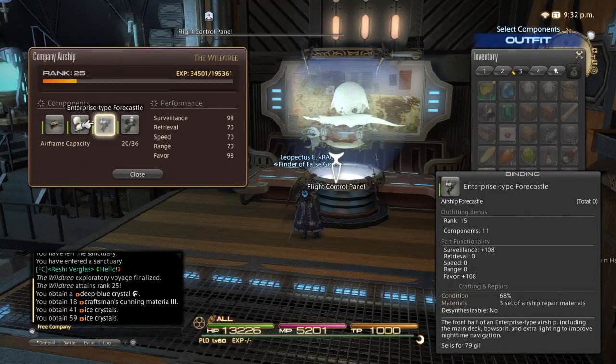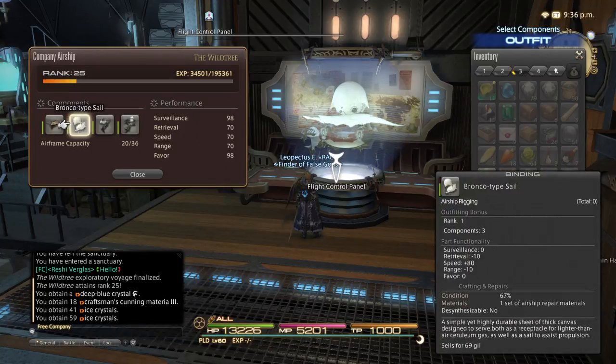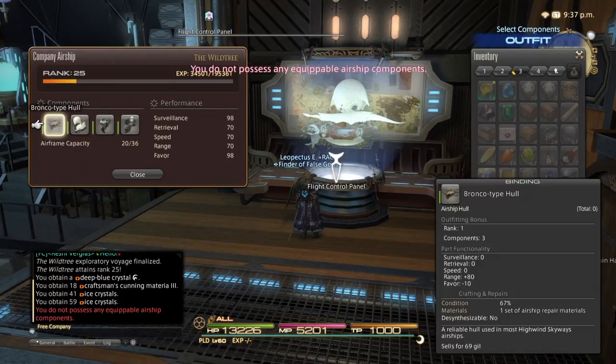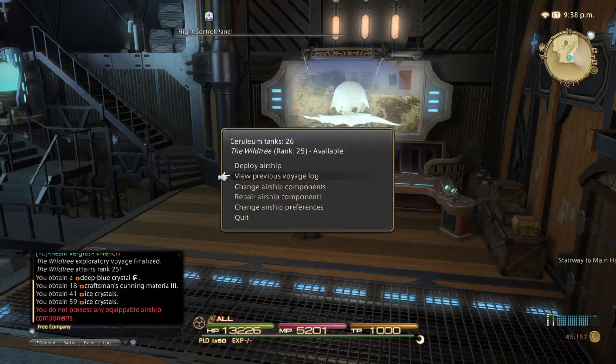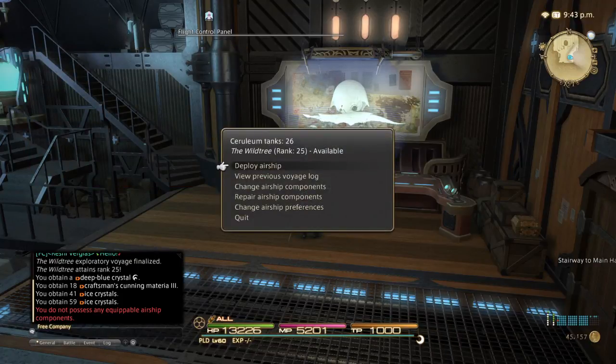We have the Enterprise forecastle. The Enterprise hull will boost our range by 28, which should give us accessibility to always do at least three locations on one trip. You can repair these — they have, kind of like your equipment, a repair meter on the side. You can use your airship repair materials. However, unlike your gear, as far as I can tell, having them depleted partway does not affect their functionality. It's only once they're completely broken. But you would go into the repair here, it asks you if you want to use your repair items on it, and it gets back to full if you do so.